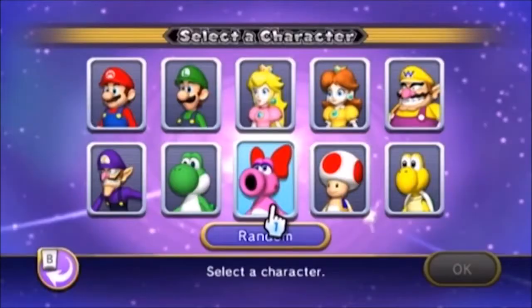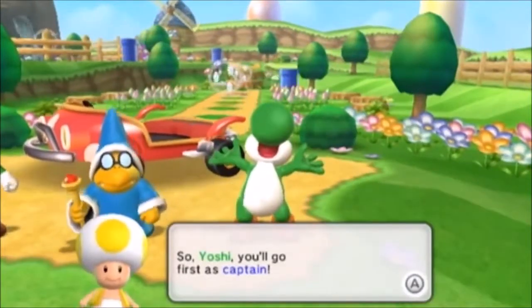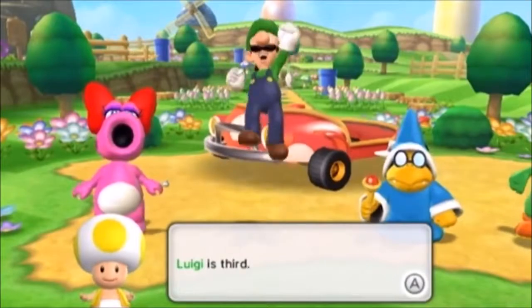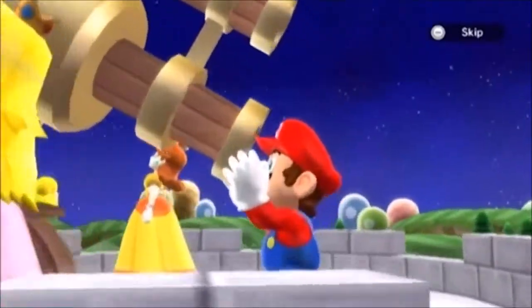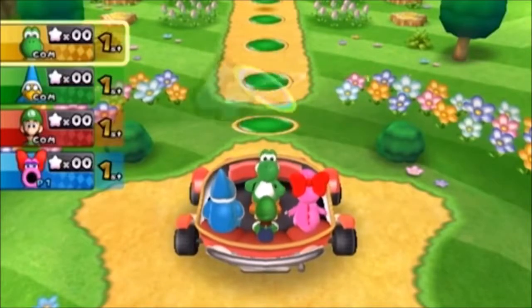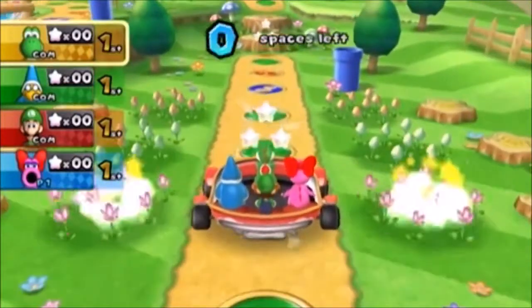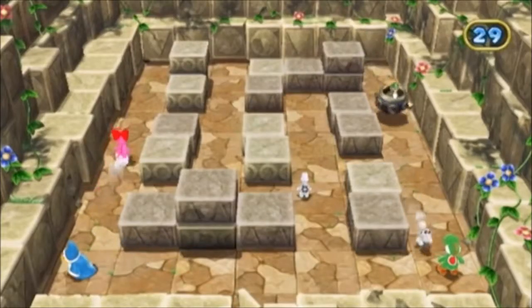The first Mario Party game was released in 1998 on the Nintendo 64, involving four players taking turns to roll a die and move around a virtual board trying to collect stars. In the beginning only six playable characters were available, but now a whole host of Mario universe characters can join in. In Mario Party 9, Bowser has stolen all of the mini stars out of the night sky, so Mario and his crew have to win them back. The best thing about Mario Party games — as well as the most frustrating and hilarious — is that anything can happen, as it's largely left up to chance.